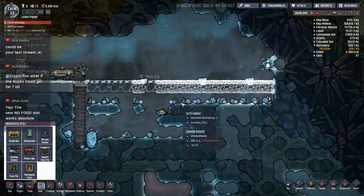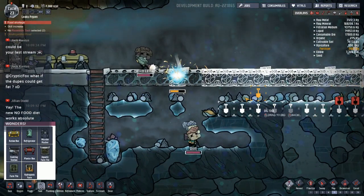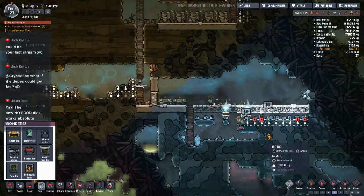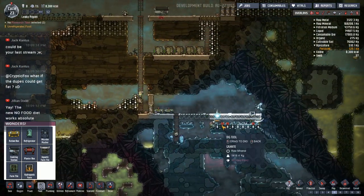Somebody's going to get their head trapped in here — happens every time. I should probably dig this out just to make sure. I think we've got a couple seeds there anyway. They can dig that out, and then if somebody happens to get their head squished in there, we can cut them out.